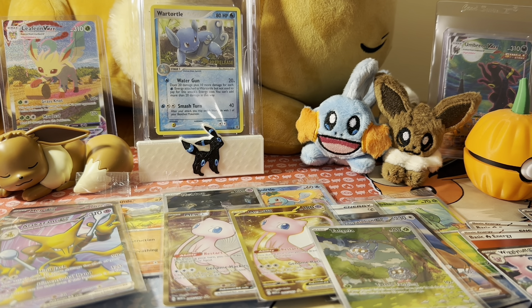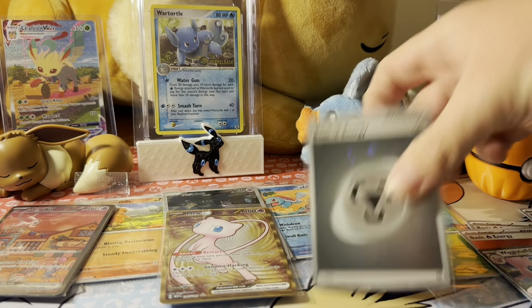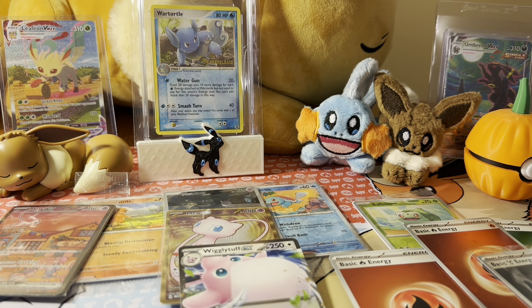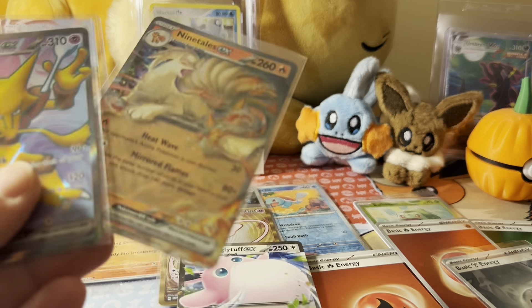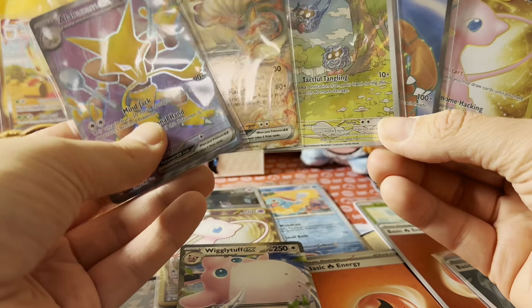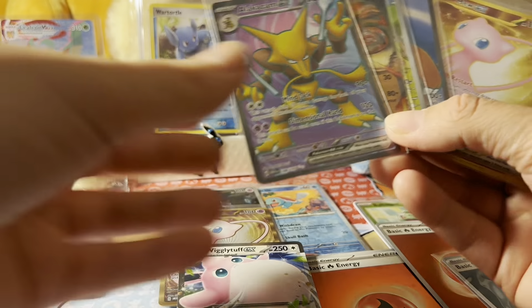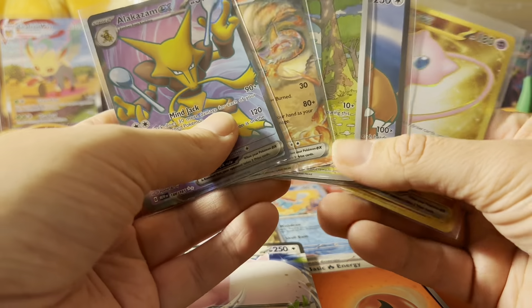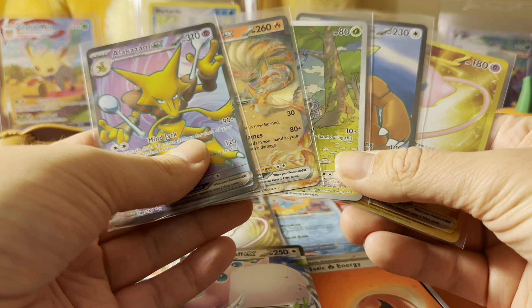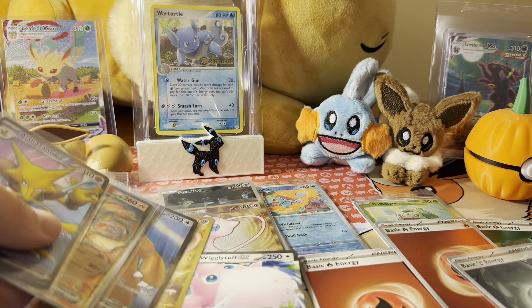We didn't do too bad though. We got all these pulls — we got four holo energies, the Wigglytuff EX, the Ninetales EX, Kangaskhan full art, Alakazam full art, the Tangela illustration rare, and the gold Mew. Figured we'd get a special illustration rare to go along with it, but can't be too disappointed when we got the metal Mew and the Mewtwo promos as well. Decent pulls, not that bad. Hopefully when you guys open your Mew UPCs they'll be pretty good — let me know your pulls down below! If you liked the video, hit that like button, and if you're not yet subscribed, hit that subscribe button too.